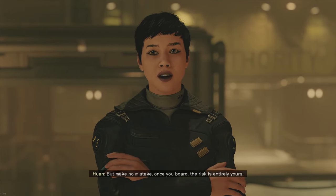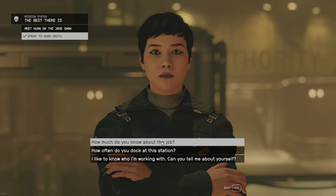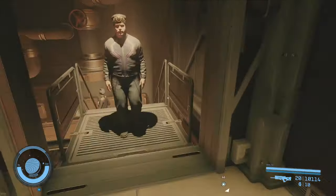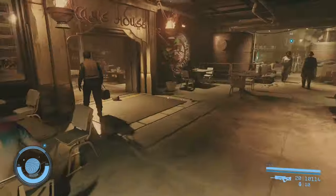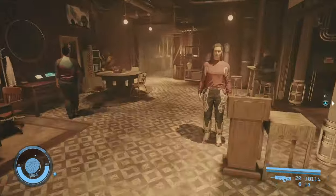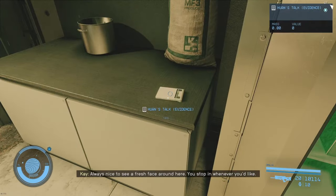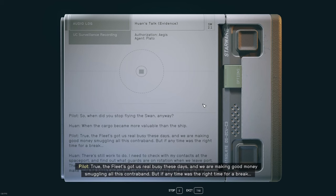She has a legitimate reason to be there and we're going to sneak on board and go about our business. Before we leave here, we're going to run downstairs and pick up an evidence slate on Juan in case we want to turn her in later — it's inside the kitchen area. If we're going to side with Sysdef at the end, we're going to want to turn all these things in. If we want to side with Crimson Fleet, we're not going to turn this one in.